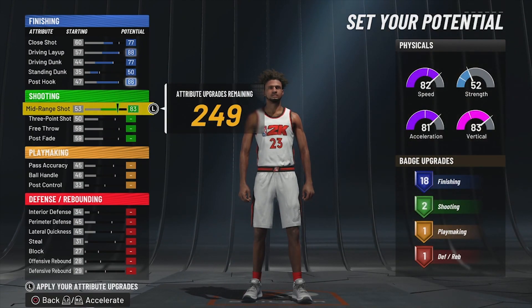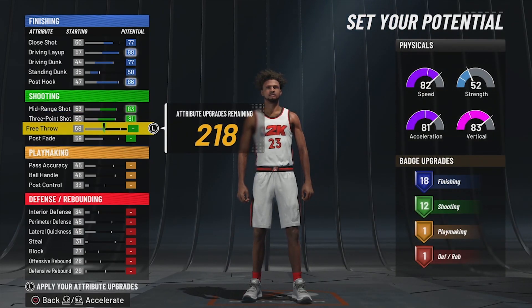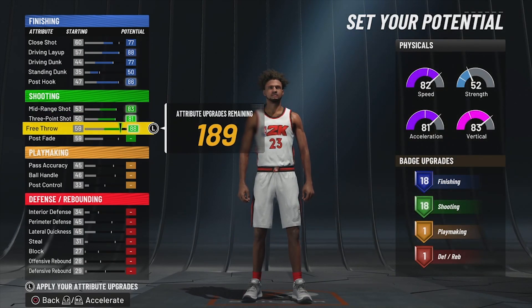For shooting, our mid-range is going to be an 83, our three-point shot an 81, and our free throw an 88, giving us 18 shooting badges.